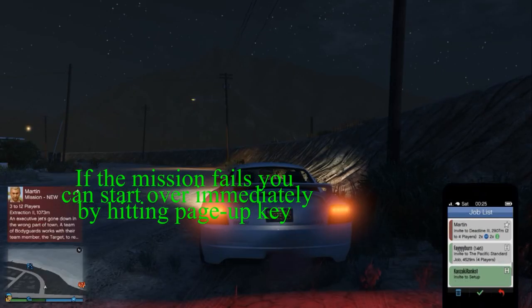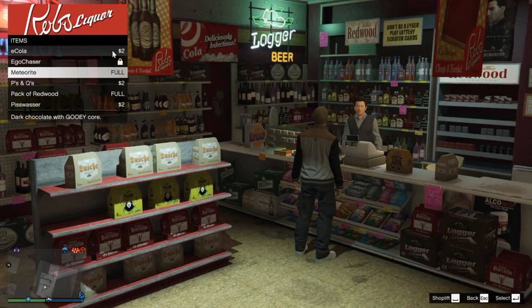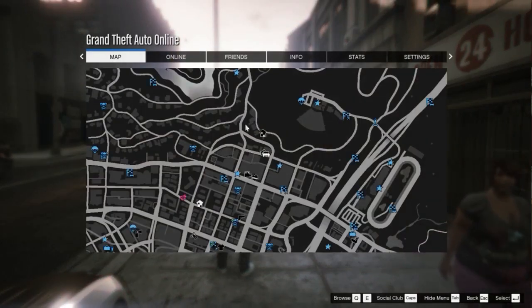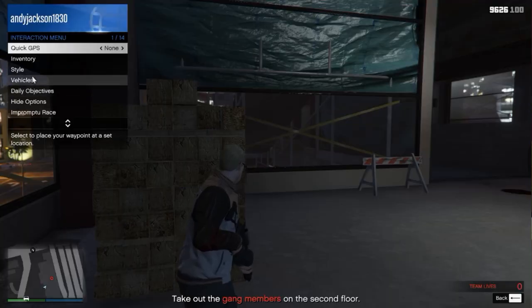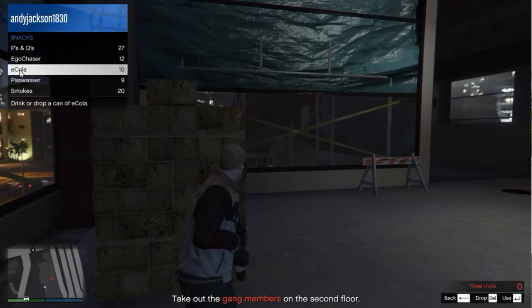Then bring your phone up and you can look for jobs and go start another job, or do something else. There are a few stores in GTA Online — just look on the map and you can find them. Go into the store and you can purchase food and snacks, and the food and snacks give you health. Hit the button to go into your inventory, pick the food and snacks, and top up your health.